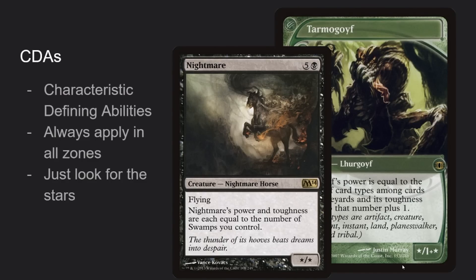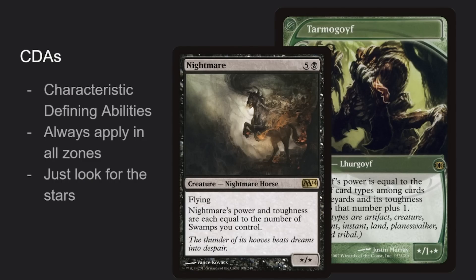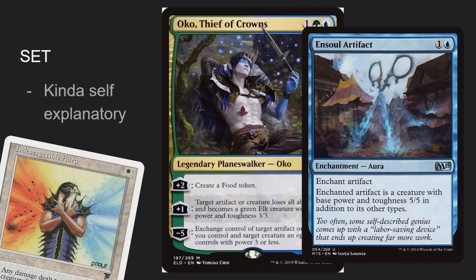We're going to go into each sub-layer. CDAs are characteristic defining abilities — they notably apply in all zones. If Goyf is in the graveyard, it still has that same characteristic. Stars are a really easy way to identify a characteristic defining ability.